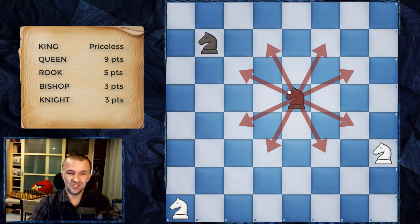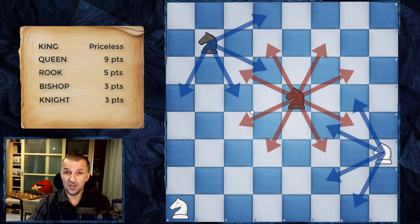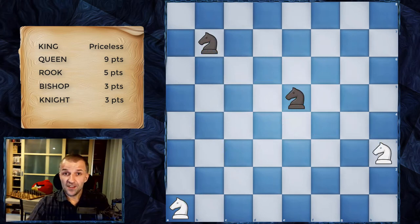If you put your knight on the edge of the board, it can only control four squares, and in the corner it controls only two squares. So centralization is very important for the knight. The knight is worth three points, the same as the bishop. In some situations the knight can be better; in others the longer-range bishop is better. It depends on the situation, but both are worth three points.